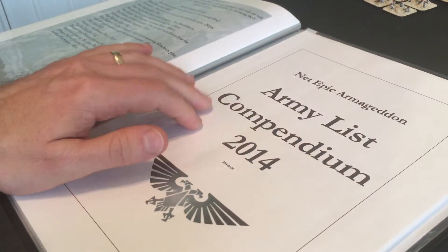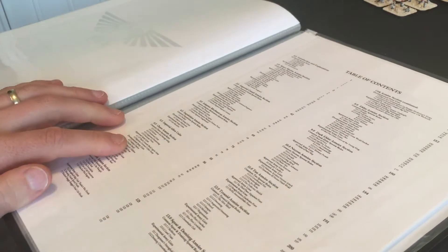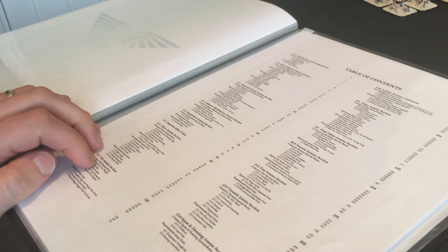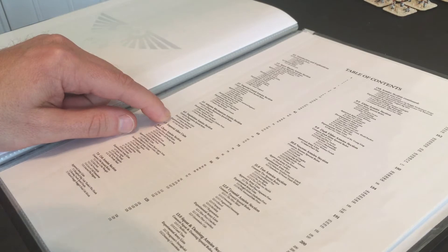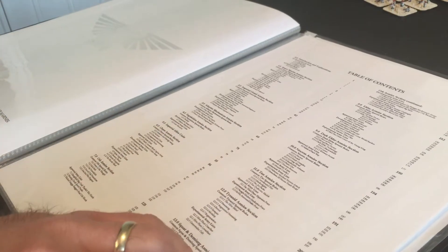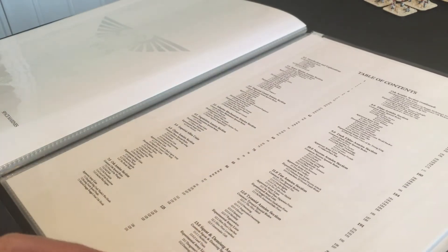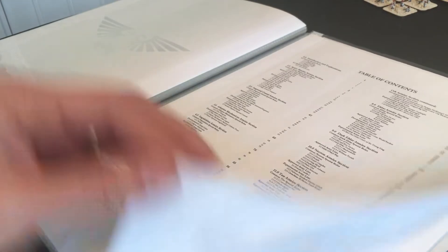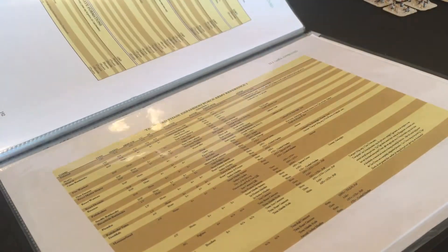They also brought out the Armageddon Compendium. In there there are loads of armies they've been working on over the years, with fan input, playtesting and things like that. There are developmental armies and ones that have actually been approved for use in tournaments in the UK and around the world. There's Necrons, Tyranids, Imperial Guard and loads more. The only ones I've got printed are the Space Marine army list and the Tau army list, which I've put in this book.